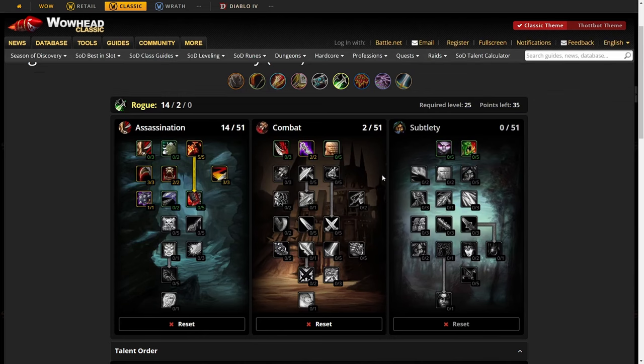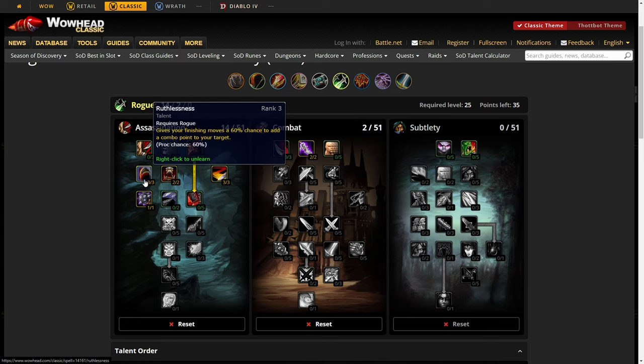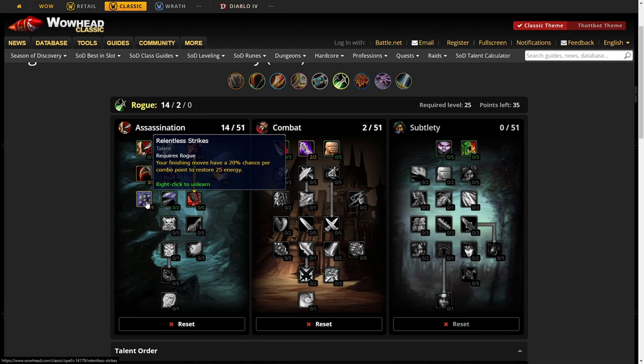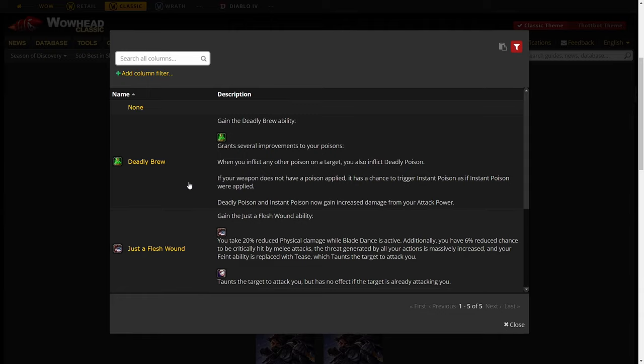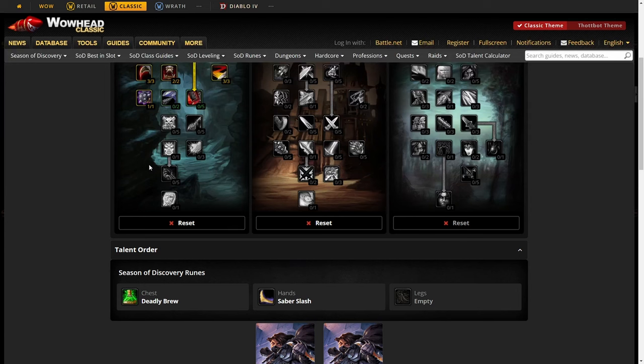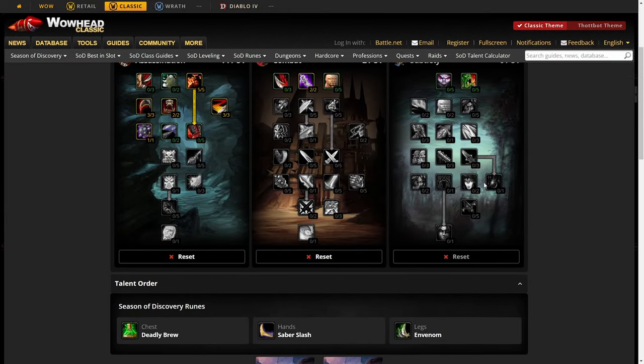For PvE talents, put 2 points into Sinister Strike, 5 into Malice, 3 into Improved Slice and Dice, 2 into Murder, 3 into Ruthlessness, and 1 into Relentless Strikes. This gives you the most sustained damage possible. Most of your damage comes from poisons and bleeds: your chest rune is Saber Slash and your legs rune is Envenom — this is proven to be the highest DPS in raids and dungeons.